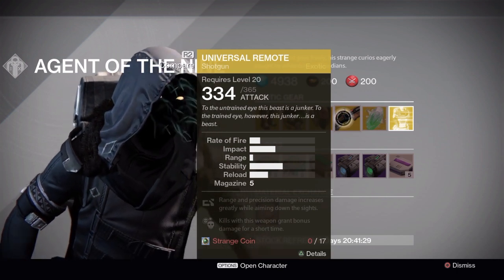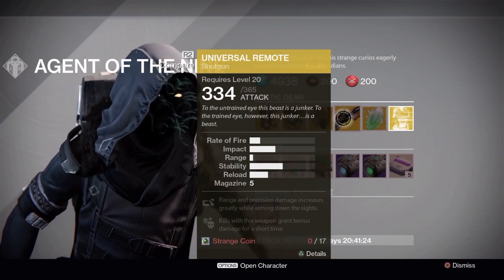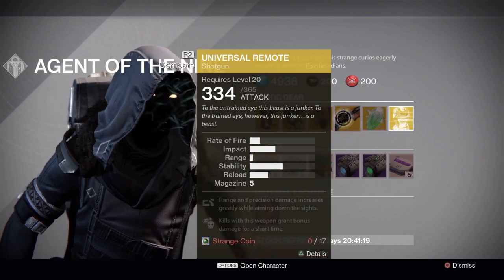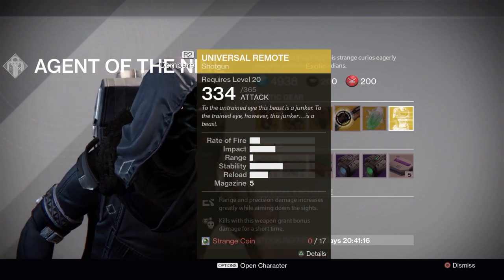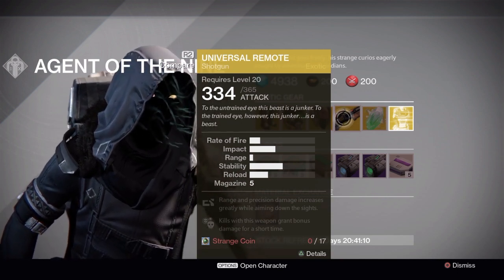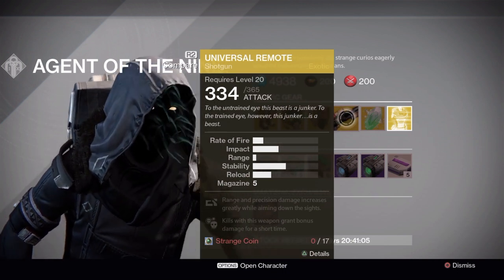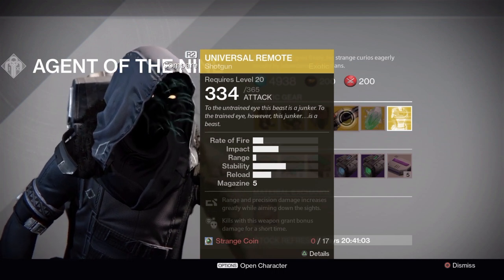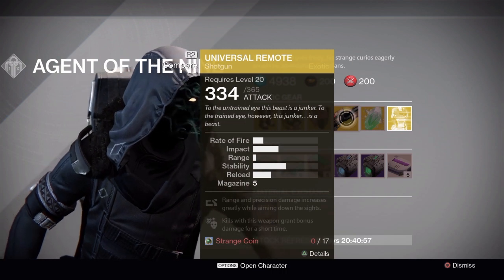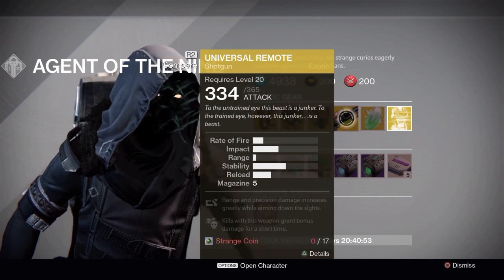The gun this week is the Universal Remote — it's a shotgun that sits in your primary slot, so you can go dual shotguns or do a shotgun-sniper setup. The range of precision damage increases greatly while aiming down the sights, and kills with this weapon grant bonus damage for a short time. If you're into shotguns it's a definite pickup. I mainly only ever use this when farming glimmer at the Gatekeeper checkpoint in Vault of Glass.